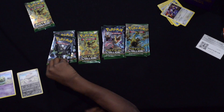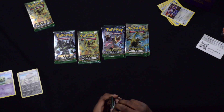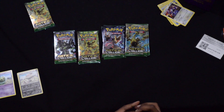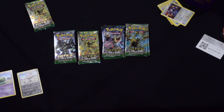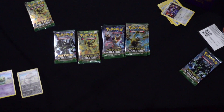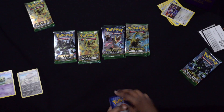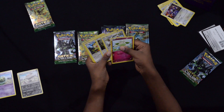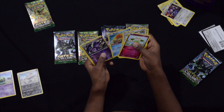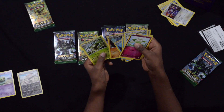Next we are going to open this second pack and see if we can get a white code or at least a good card. We still have eight packs so we might get something good. It's another green code, so no card trick. Cards: Tony, Mincino, Whismur, Meowth, Binacle, Wheezing, Bronzong, Dewgong, Pupitar, and a Wormadam.